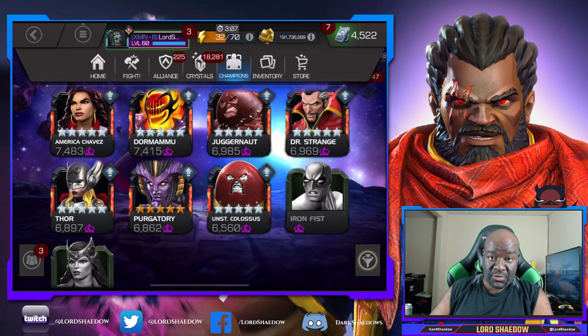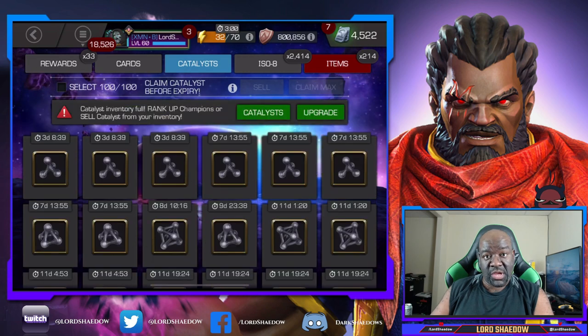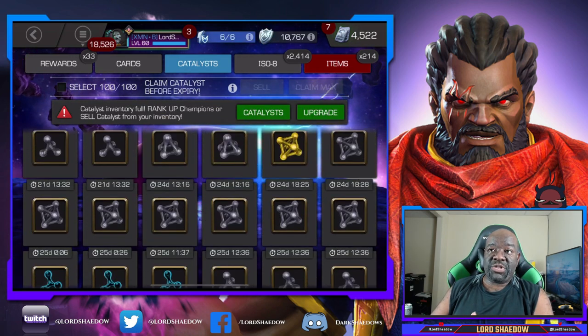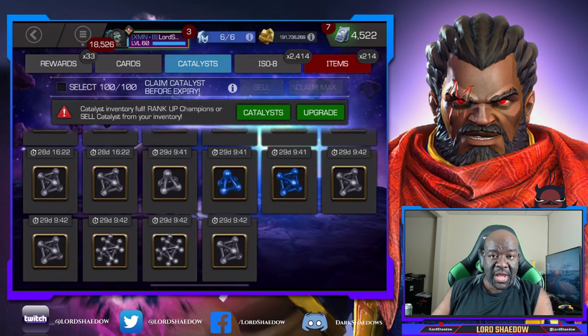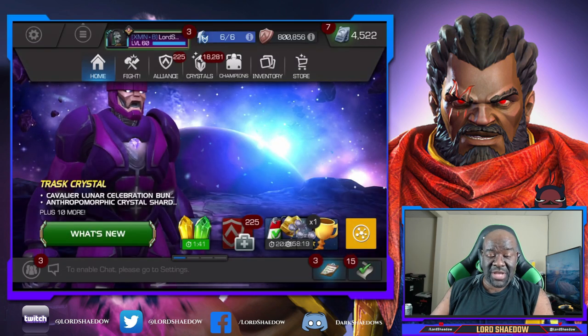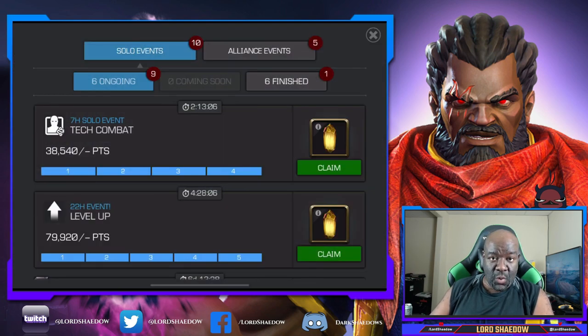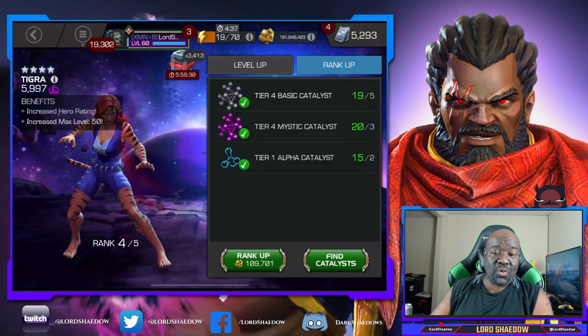For four-stars, what I would do to get units from the level-up is take champions to rank two or rank three. Over time I got all of my four-stars — they're currently all rank four. I took them up slowly but surely, from rank three, and then whenever I needed extra points in a level-up I'd take one to rank four. I kept doing that until finally all my four-stars are at rank four.